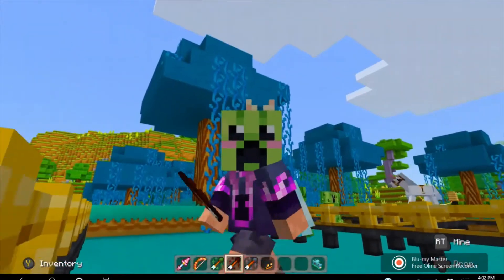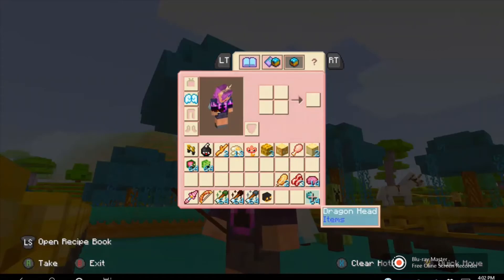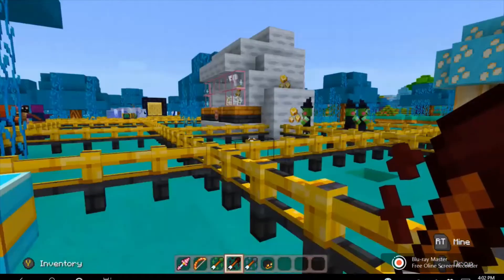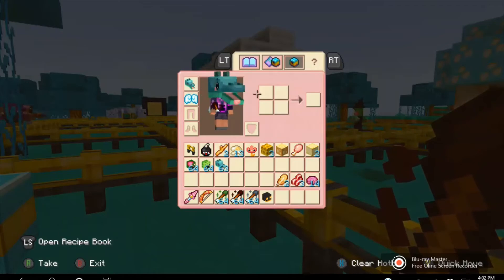And the final one, which is very hard to get — I actually don't know how to get it in survival mode — is the dragon head. As you can see, you can only see parts of it, but if you go in here you can see it. There's the left side, there's the right side. It kind of looks like some kind of dolphin.